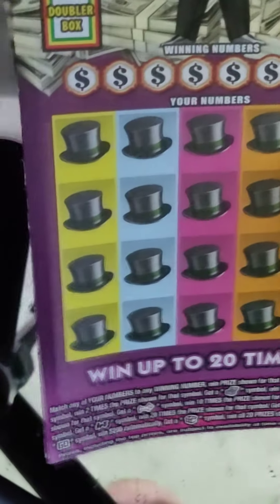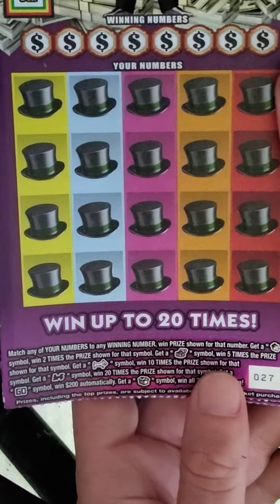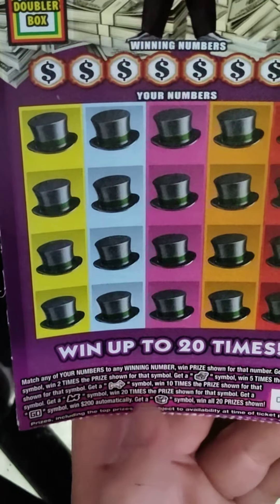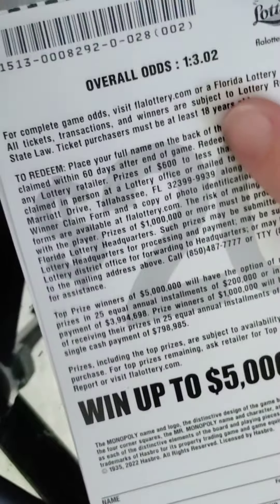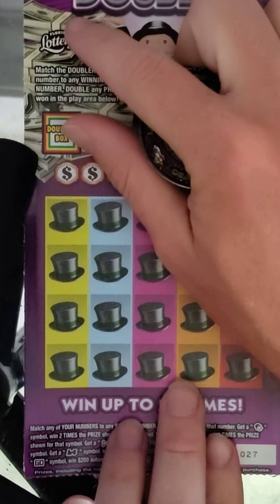So we lost on 2 and won on 2 — not bad. Now the $20 Monopolies. I have tickets 27 and 28. The rules are similar — the doubler box, otherwise a matching number game. Mr. Monopoly is 2 times, community chest is 5 times, the dog is 10 times the prize, the train is 20 times the prize, the go is $200, and the hotel wins all 20 prizes. Odds on this game is 1 in 3.02.